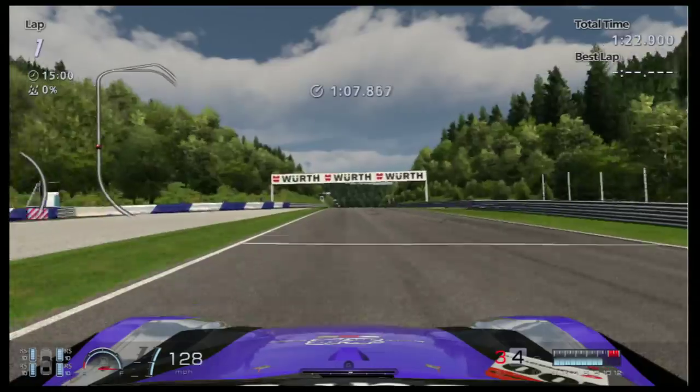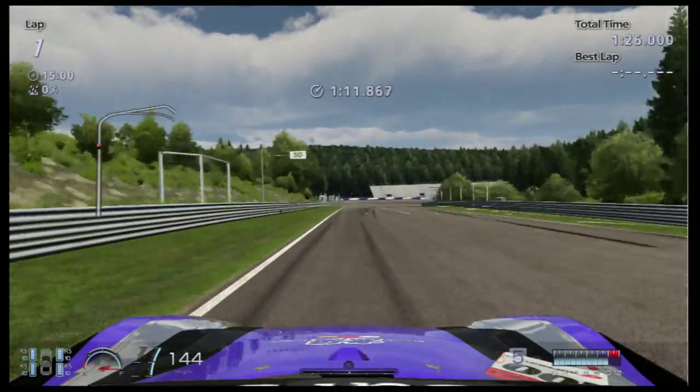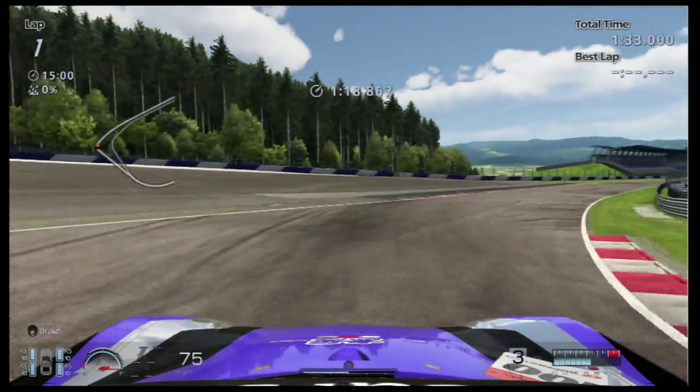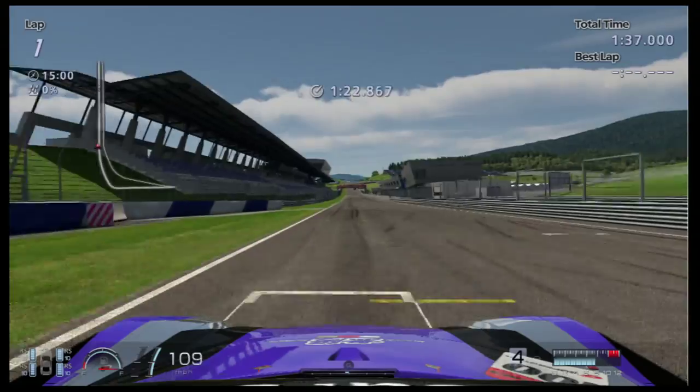Up the hill towards this tiny straight, and into the last two corners. This is a very tricky part of the track. It's easy to understeer and go wide. Braking at the 50-metre board, taking the kerb on the outside, and braking just before the end of that kerb, and going round the last corner. And that is a lap of the Red Bull Ring.